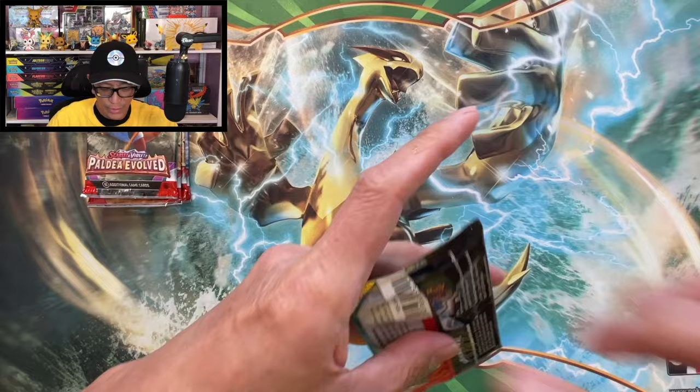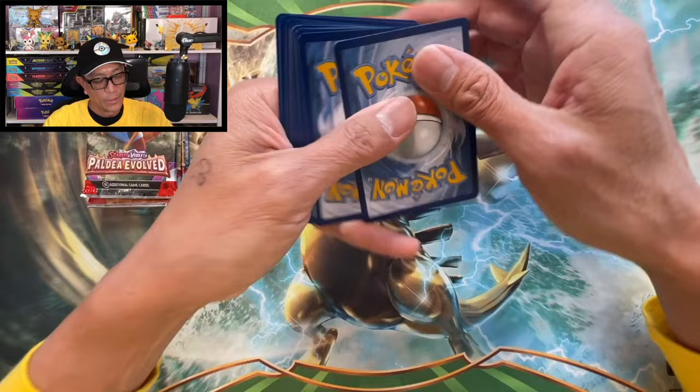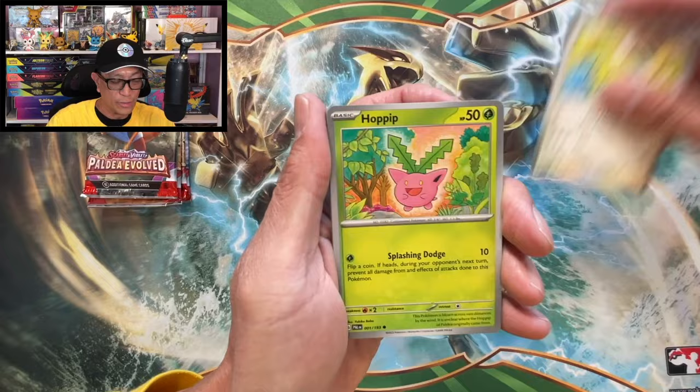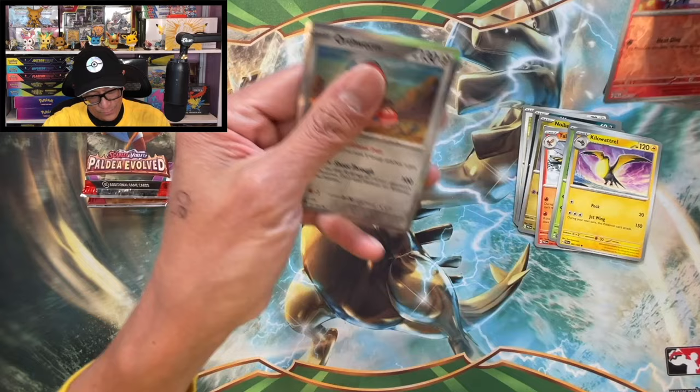Still no hits. Like I said guys, most of the time it's gonna be a loss, so please do not do this yourself. One to the front is the card trick - yes, there is a card trick, guys. Psychic energy, Dunsparce, Hoppip, Wooper, Noibat, Talonflame, Heracross, Kilowattrel, Great Ball, reverse holo, and an Orthworm holographic.